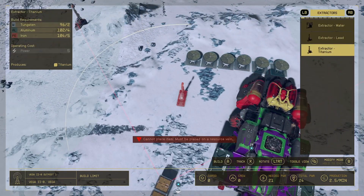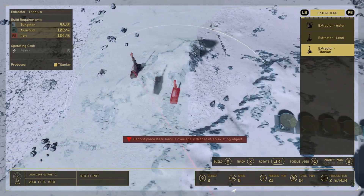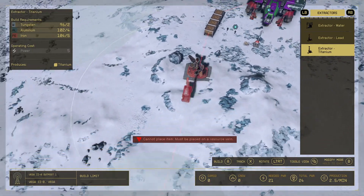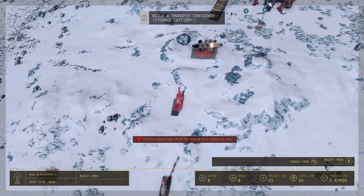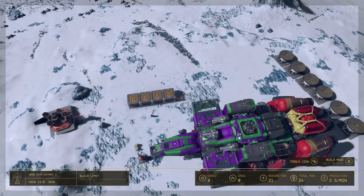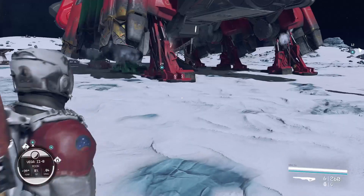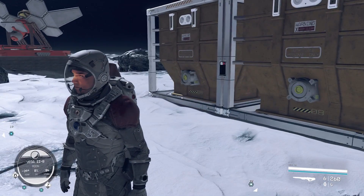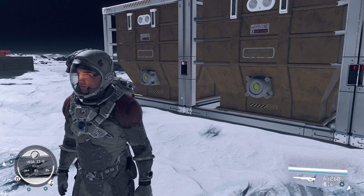I've built titanium extractors — I've got one over here and one over here — and I've got some storage boxes. That's it guys. If you want titanium and you want to farm it, head to Vega 2b. Thanks for watching.